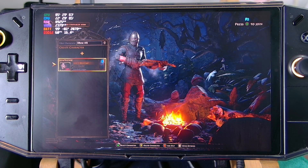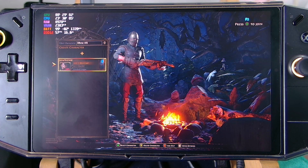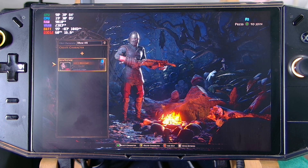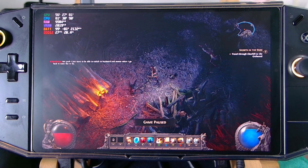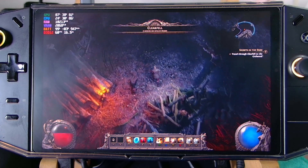I already made a character here — it's a crossbow mercenary. You can see the image is kind of off, there are pixelated edges, but we're going to fix that later. I'm just going to show you the frame rates first. Here on the field we're having 60 FPS.